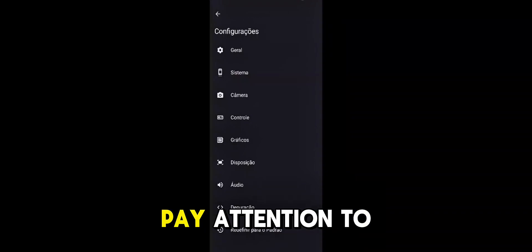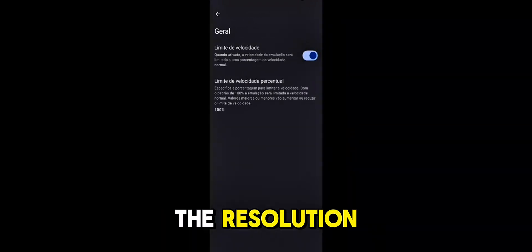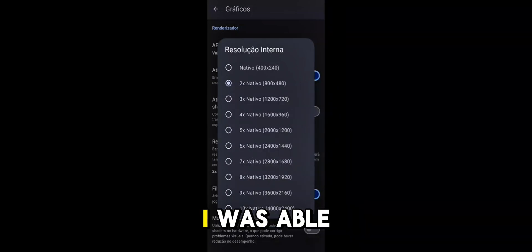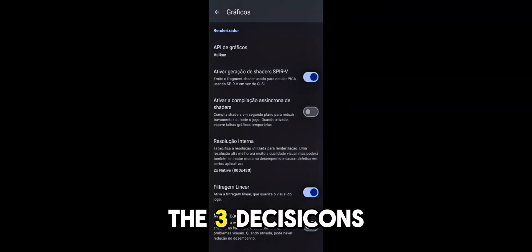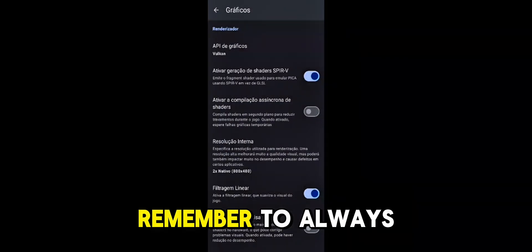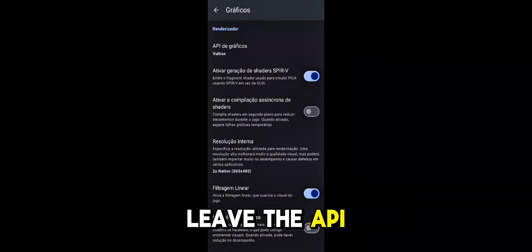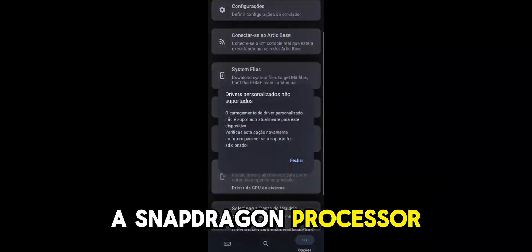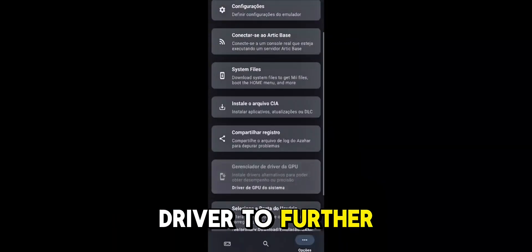The only thing you need to pay attention to is the resolution, and even on a weak smartphone with 4GB of RAM, I was able to play this Mario game at twice the resolution of the 3DS. It is also very important that you always leave the API set to Vulkan. If your smartphone has a Snapdragon processor, use a turnip driver to further improve performance.